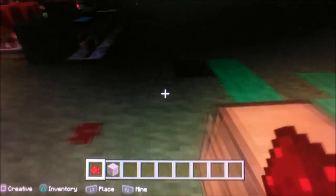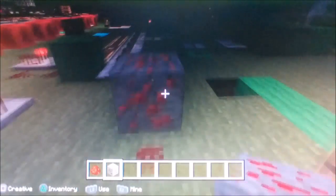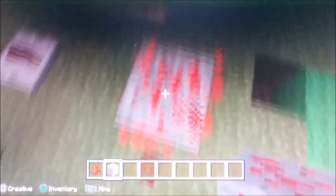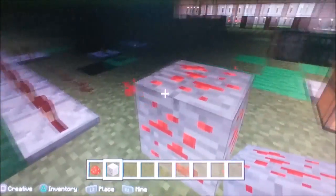You get it from mining Redstone ore. And when you touch Redstone ore, it creates a light source — a low light source.